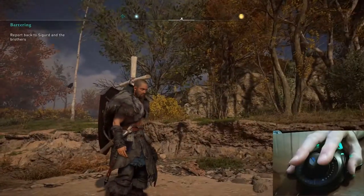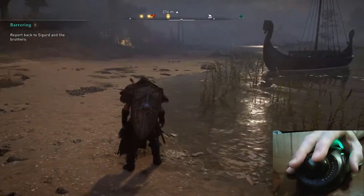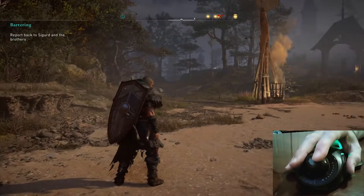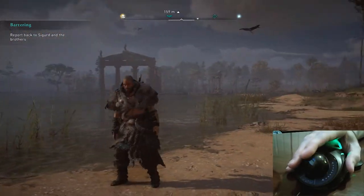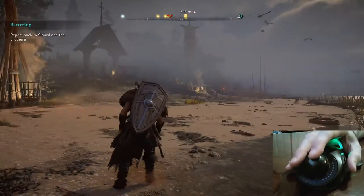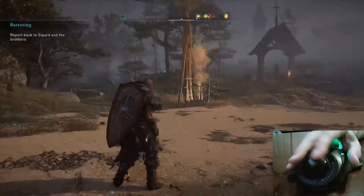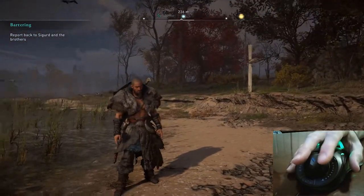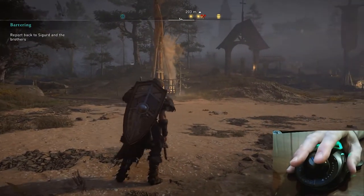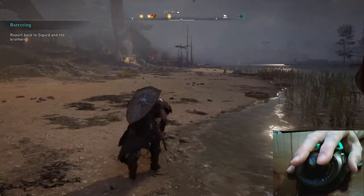Hello everyone, this is Eric with Gameball, the gaming trackball mouse. In today's video, I'm going to give you an update on where we're at with the Gameball project, and then I will talk about Assassin's Creed Valhalla, the latest game I've been playing — how I use Gameball within the game, how I have the mouse buttons set up, the features I like, the overall gameplay, and then I'll show you some of the combat and action in the game as well.